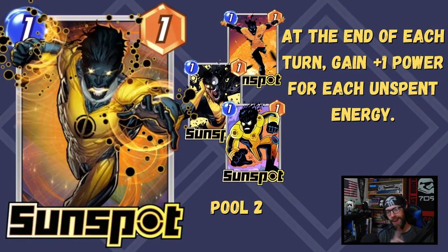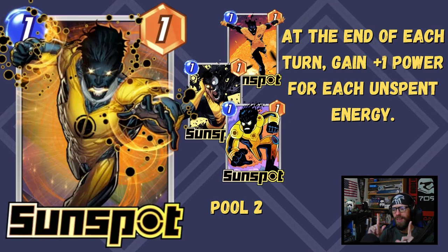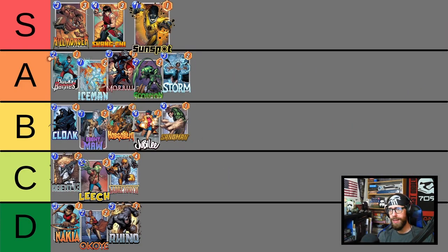Sunspot — a 1-1, at the end of each turn gain plus 1 power for each unspent energy. Sunspot is the most popular 1-drop unit in the entire game. He's not really 1 cost — he's absorbing extra energy to be more powerful, helping your deck smooth out its energy curve. You can intentionally funnel energy onto him for sneaky scaling if a location is locked up — Sunspot can outpace the opponent. He is fragile as a 1-cost, being destroyable by Killmonger and Electro, which holds him back, but I think he'd still be good as a 1-0, which shows why he's going up into the S tier. Plug and play — you can really never go wrong with a Sunspot.